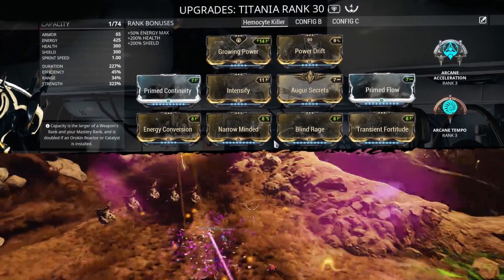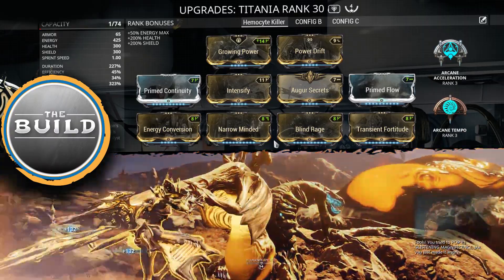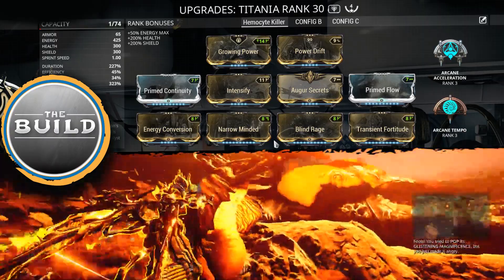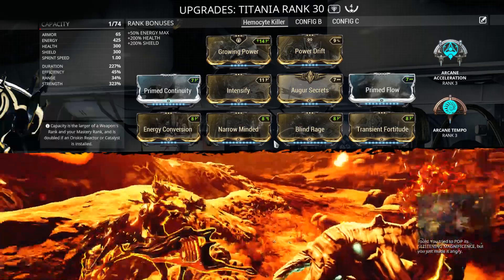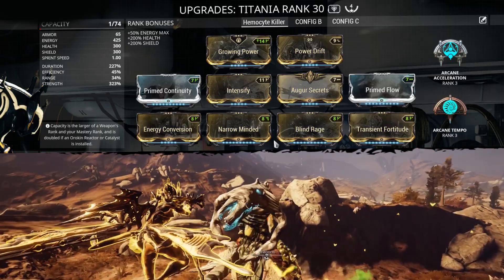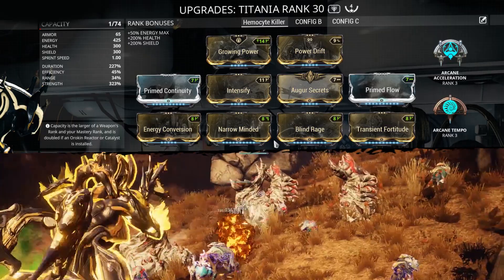This is a four-forma Titania, starting from the top right to left. We have Growing Power, Power Drift, Prime Continuity, Intensify, Order Secrets, Prime Flow, Energy Conversion, Narrow Minded, Blind Rage, and Transmute Fortitude. This build also uses Arcane Accelerate and Arcane Tempo.